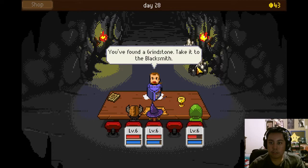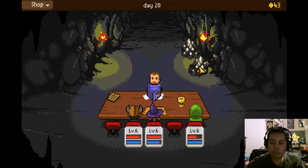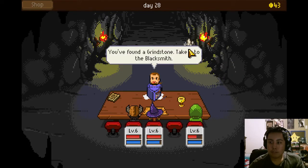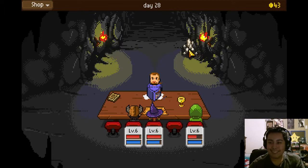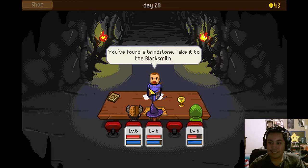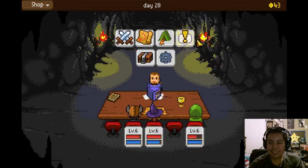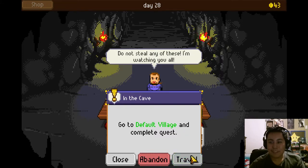I see you log into this game — place to build a home. Greenstone master. The only thing around here is desert. You can make a house out of desert — desert and then savannah with nasty grass. Let's go to the default village. Do not steal any of these — I'm watching you all.